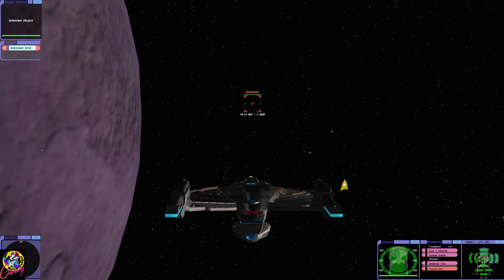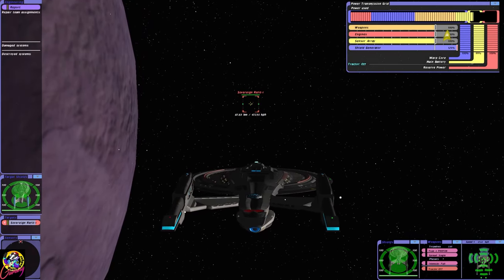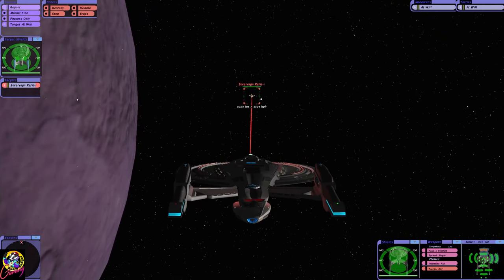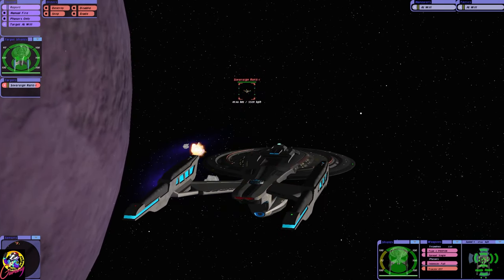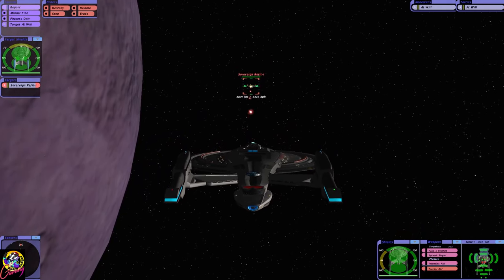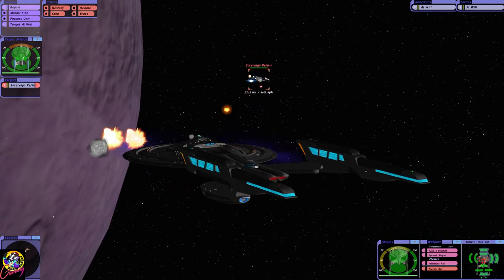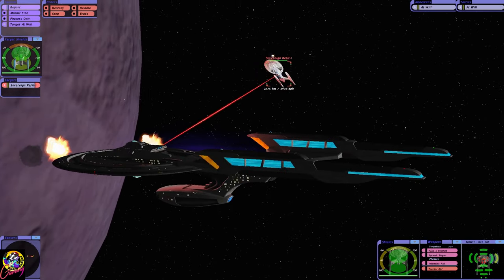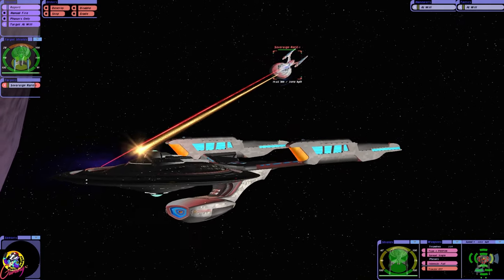Okay, here we go. So we have those quantum torpedoes now. Incoming. Now that's interesting — the Sovereign class fires more quantums than us. They also look different as well. Are theirs more powerful? Hmm.